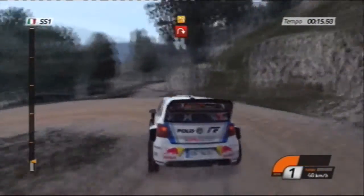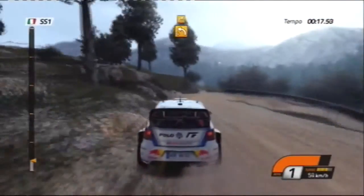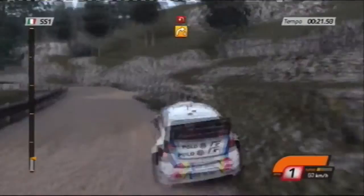Dopo albero, tornante destra, freno a mano, barriera all'esterno. 40, sinistra 4, diventa destra 4, poi tornante destra.